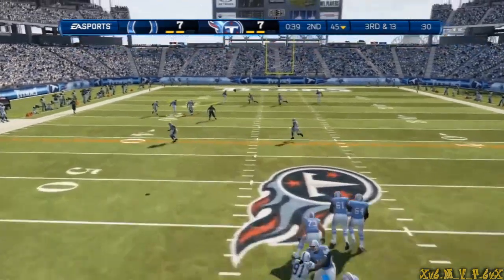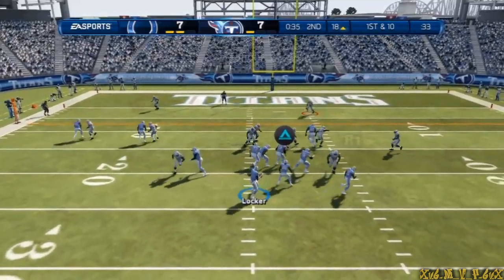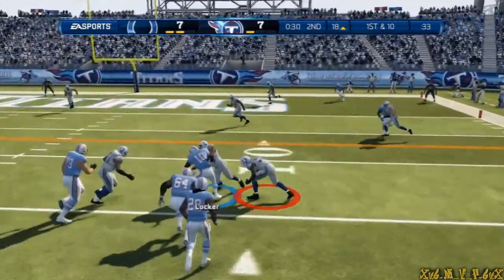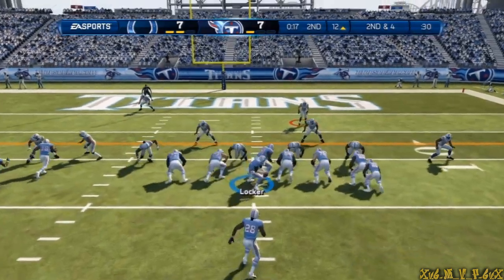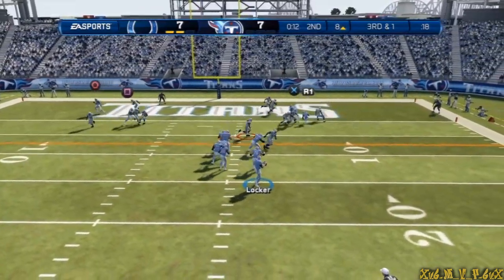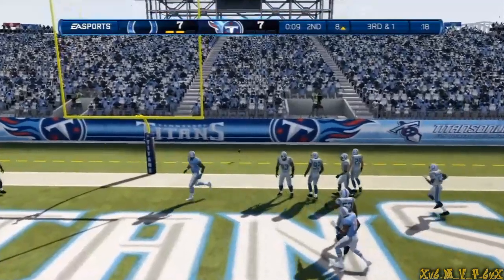He stands in the pocket and makes the play. Scrambling out of the pocket — that's a gain of six. Second down and four, they give it to the back. It's a throw all the way — he surveys the field, incomplete.